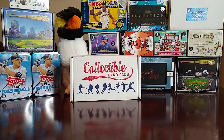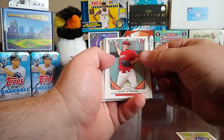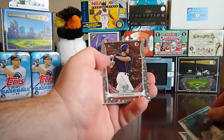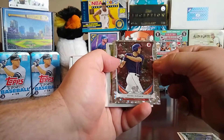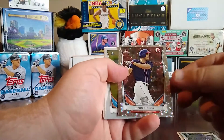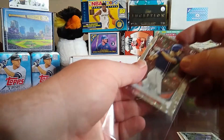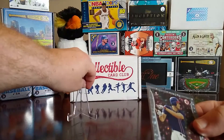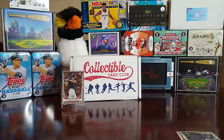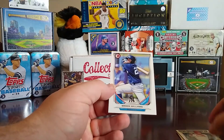Next pack of 2014 Bowman Draft. We have a Christian Binford, Wyatt Strahan first Bowman, Louis Brinson Bowman Chrome, a Ryan Ripken first Bowman, and this one is a sparkle parallel — I'm going to sleeve this up and put it aside because it's a nice insert and you don't find a lot of them. Then a first Bowman of Dylan Cease, a first Bowman of Aaron Brown, and a Mason Williams.